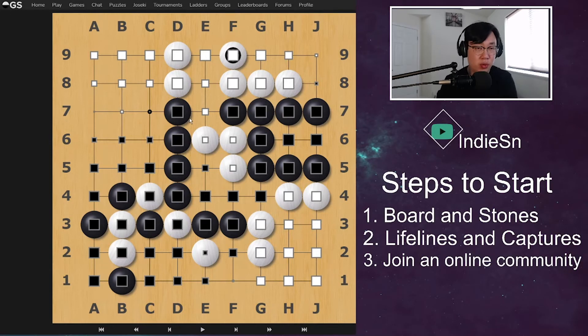We'll talk about ranking in a totally different video — this is just for absolute beginners. So step three: join an online community. We have OGS, we have KGS. You can go on Google, type 'play online Go' and it will pop up some websites for you.